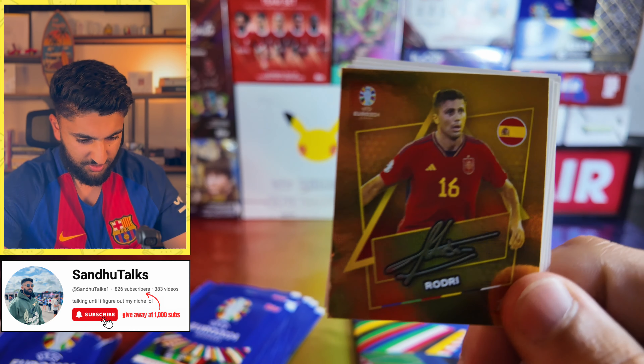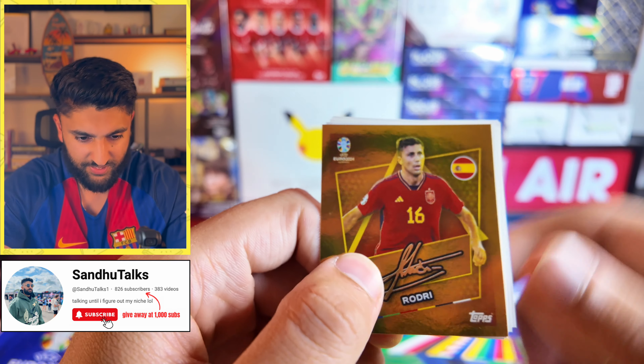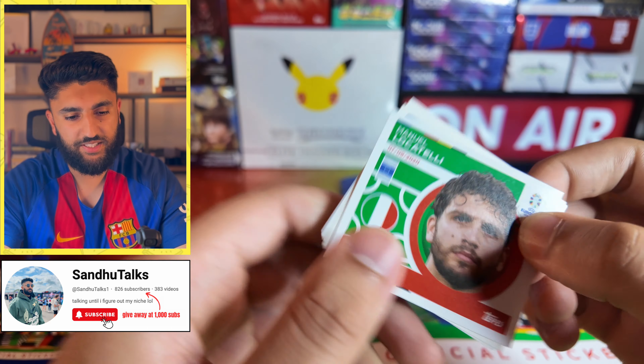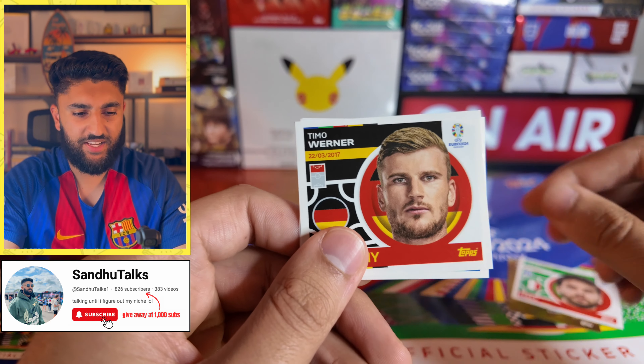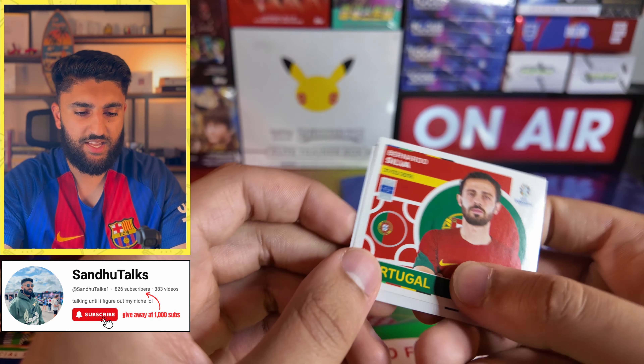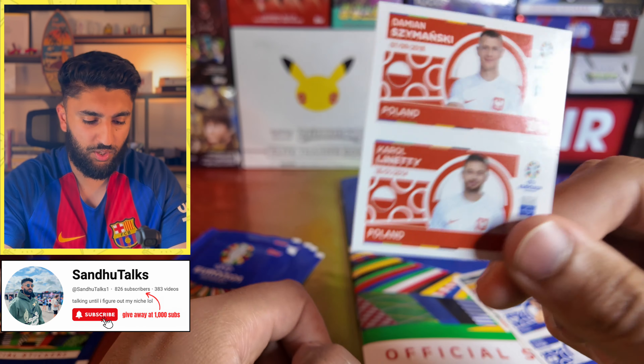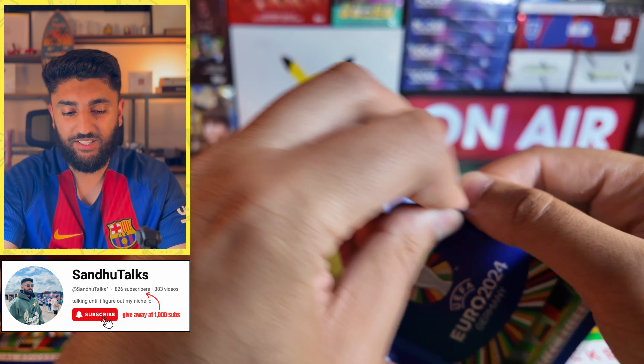I'll zoom in a bit — we're a bit far from the camera. So we've pulled a Rogery auto, then followed by an Italy Locatelli, a Timo Verna for Germany, a Portugal Bernardo Silva, an Israeli duo, and a Poland duo to end that pack.